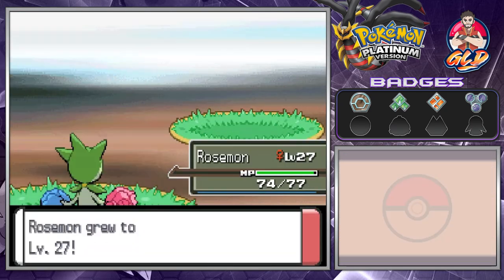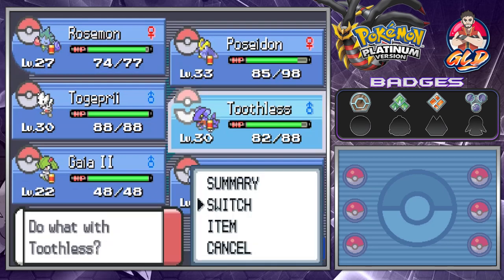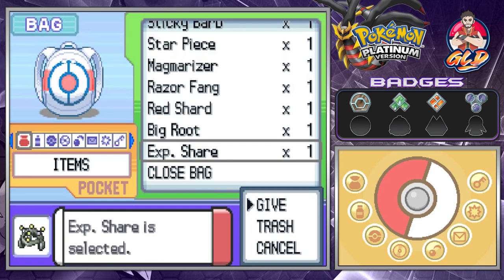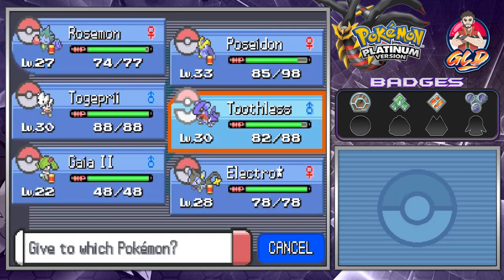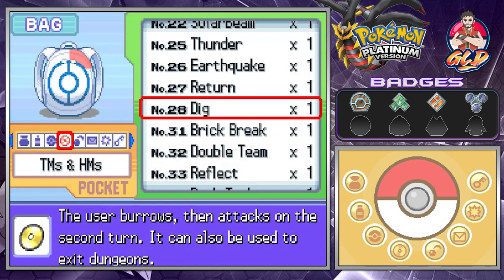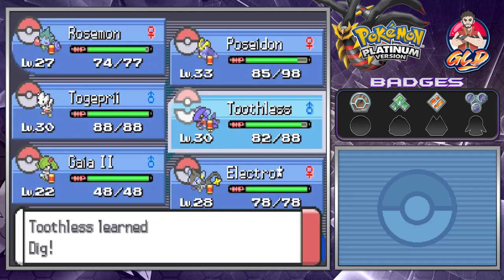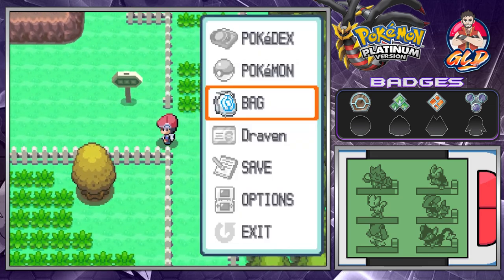Now that Toothless is at level 30, let's get everybody to level 30 because the next gym leader is going to be a little tougher than expected. Let's give that Amulet Coin to Toothless and go ahead and teach Dig to Toothless. Let's go with Return — we already have one more Return and can always buy another.